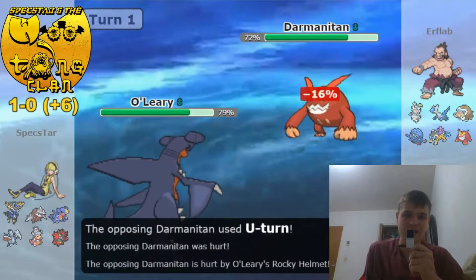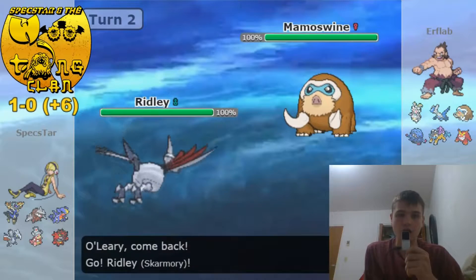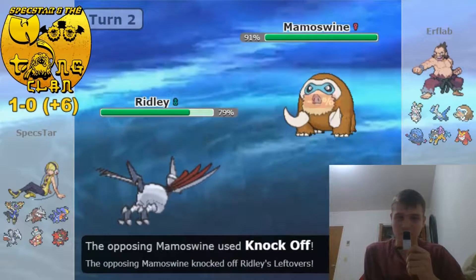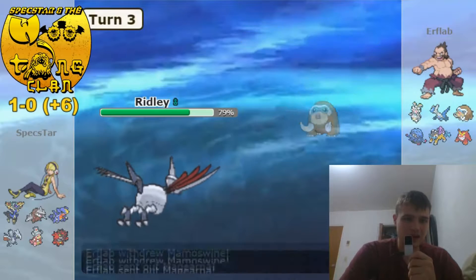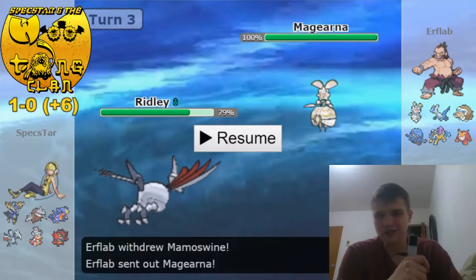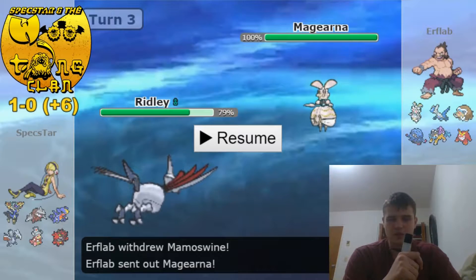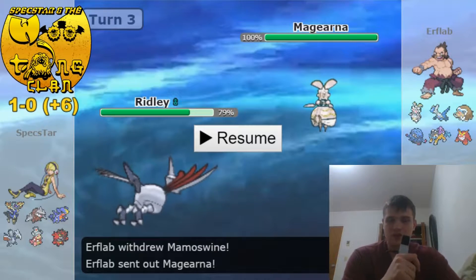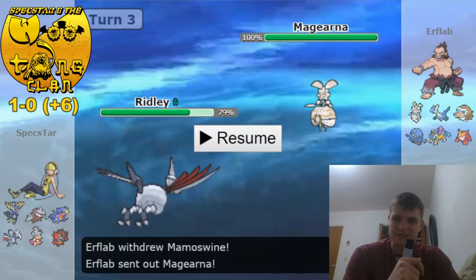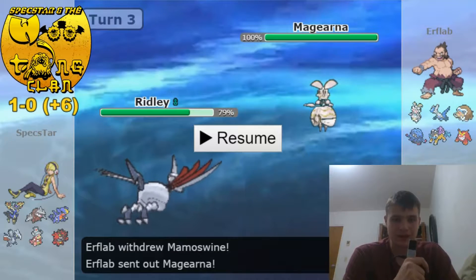Rocky Helmet, significant HP investment — I'm going to do more damage to him. He brings in his Mamoswine, I'll just go into my Skarmory. If he gets rocks up I can Defog them away. He's going to Knock Off, and actually this was pretty weird — according to my calcs, he appeared to not be fully 252 Attack Life Orb. So it wasn't Adamant, it was probably Jolly, and based on that damage it was not fully invested in attack, which was pretty curious. But it made Skarmory's job of dealing with it a lot easier.